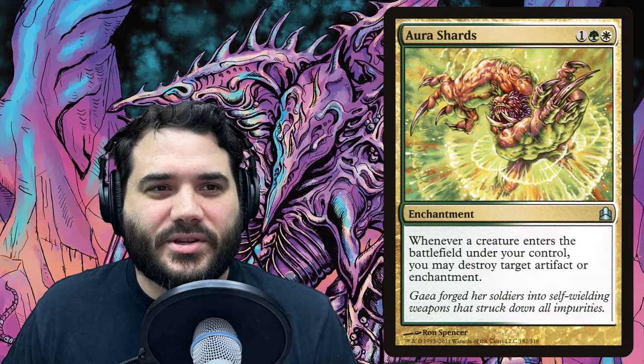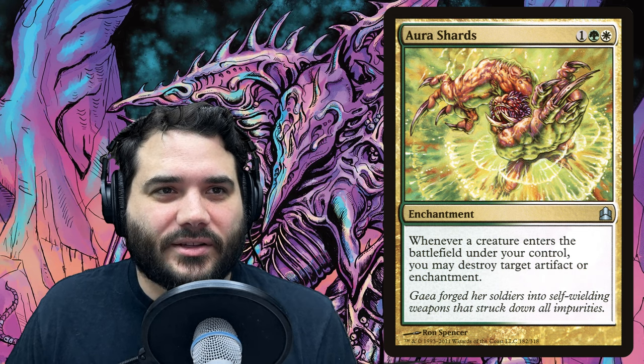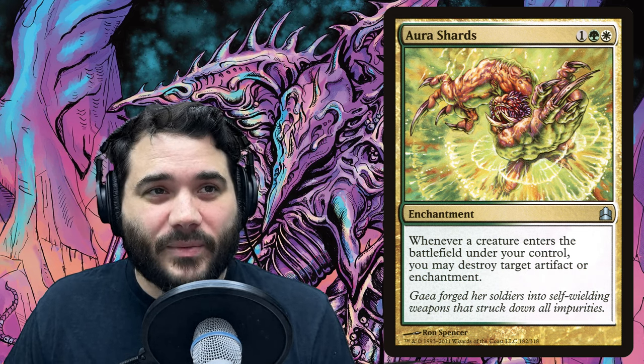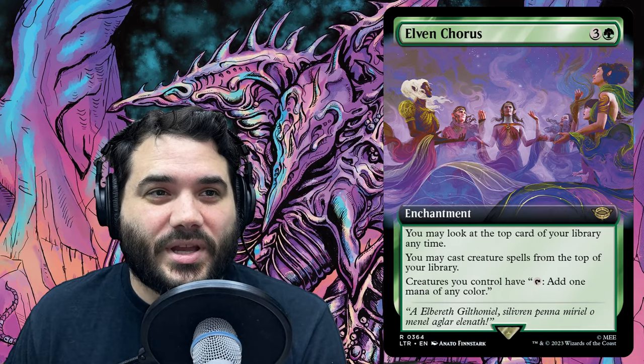Most of our enchantments do things similar to what our slivers already do, but since creature removal is the most prevalent removal in the game, we have enchantments as backup plans. Aura Shards says whenever a creature enters the battlefield under your control, you may destroy a target artifact or enchantment — repeatable spot removal. Cryptolith Rite is one and a green — creatures you control have: tap, add one mana of any color. Another way to make our creatures mana dorks.